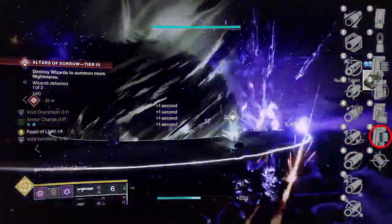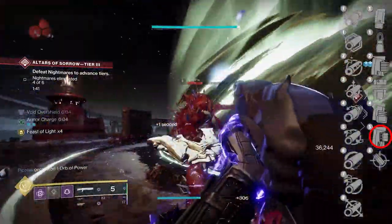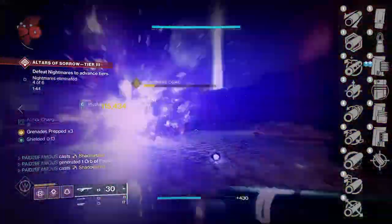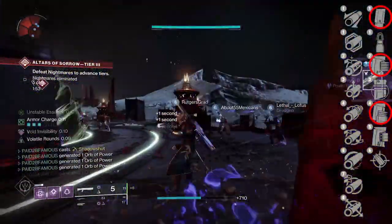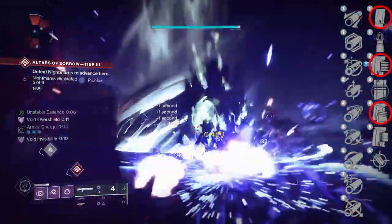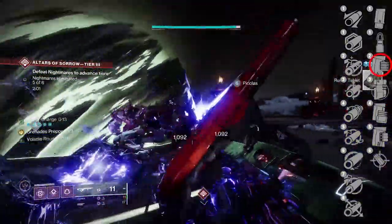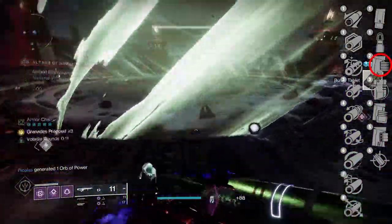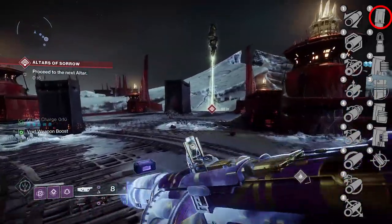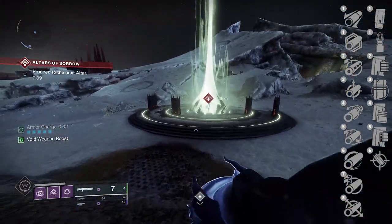Another good PvP option is Assault Mag, which increases the rate of fire after a kill — bumping up rounds per minute by 5. For PvE, you'll want a magazine that ups ammo capacity: Extended Mag, Appended Mag, or Tactical Mag. Tactical Mag adds one bullet, plus 5 stability, and plus 10 reload — my top pick. Second place goes to Appended Mag, and Extended Mag gets third since it reduces reload speed by negative 20.